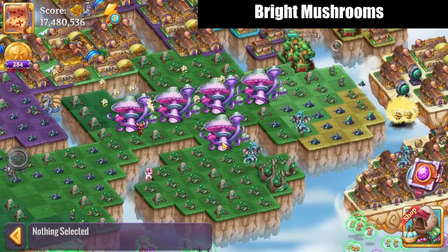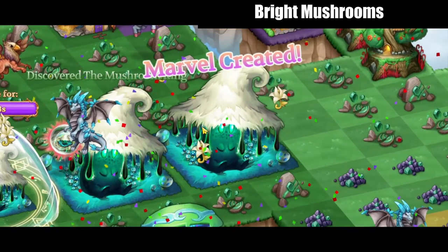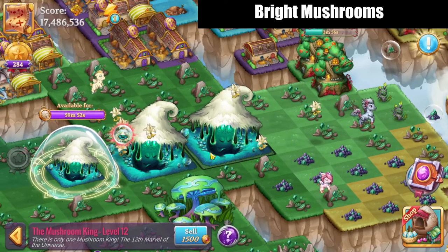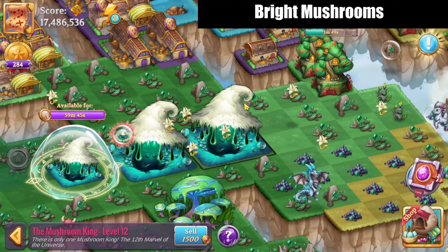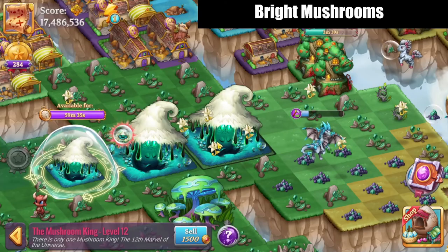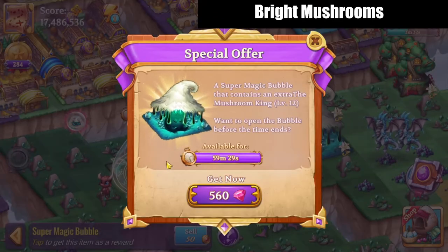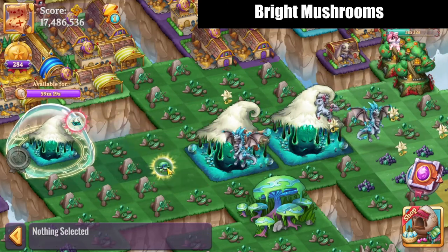Anyways, here we go — I'm going to go ahead and merge up these now. And there we have two of the marvels; they are two-by-twos. They almost look like they have a face — that is a living mushroom, the Mushroom King! Very cool. There is only one Mushroom King. If we were to buy the magic bubble it would take 560 gems; I'm not going to do that right now.